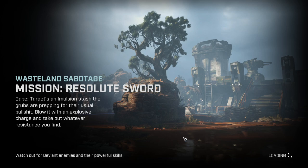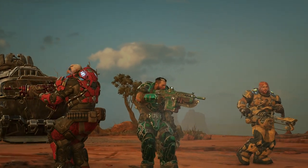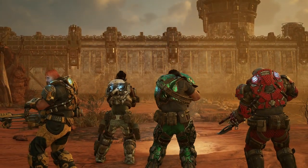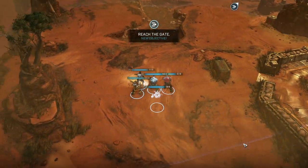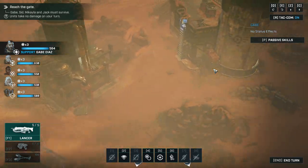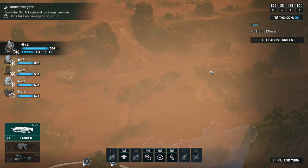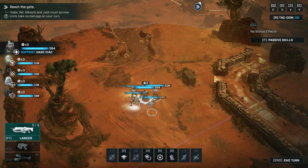It's an emulsion stash — the grubs are prepping for their usual bullshit. Blow it with an explosive charge and take out whatever resistance you find. Our prime team is back in action together with Sid. Are we fighting another one of these towns? That's the same map as before! Well, that's a bit lazy, developers. There's one epic stash there and another epic stash there. Well, it's not the same map but you can see the clear parallels between both of those maps.